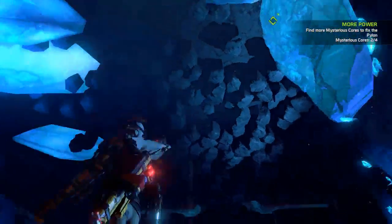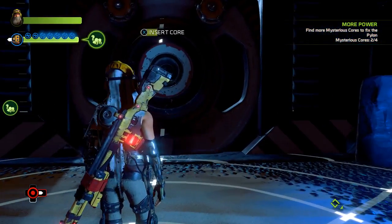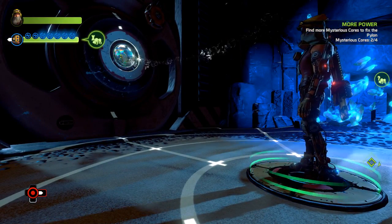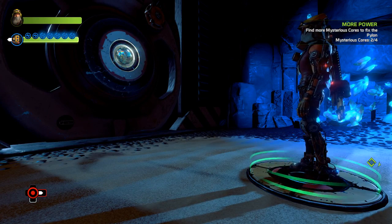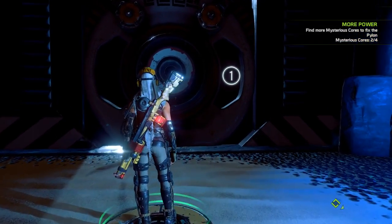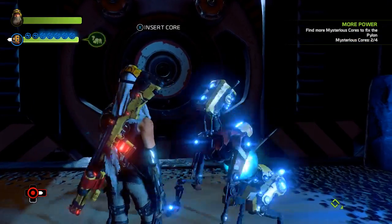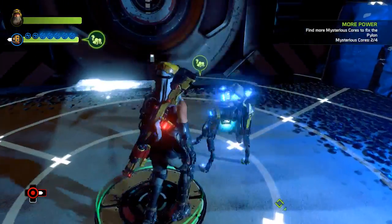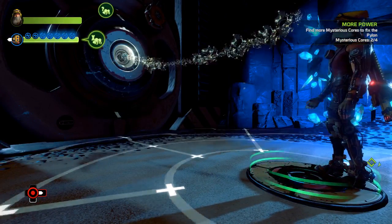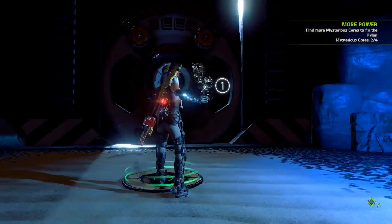I need to insert a core to get in here. I'm hitting the wrong buttons. I want to see what you can find. I'm trying to insert a core. Is it because I need three? I must need three.